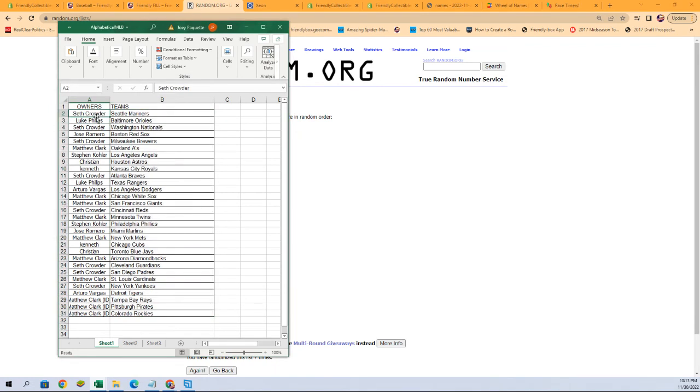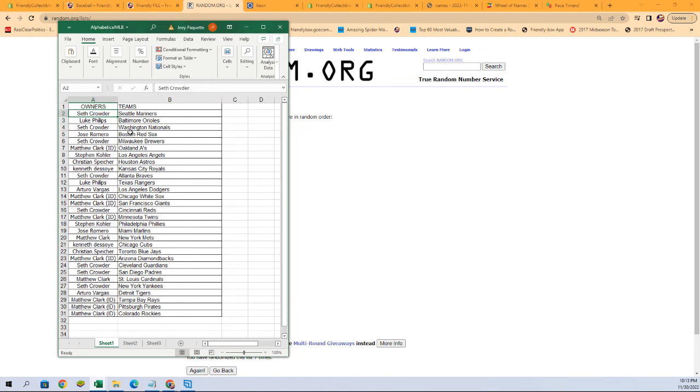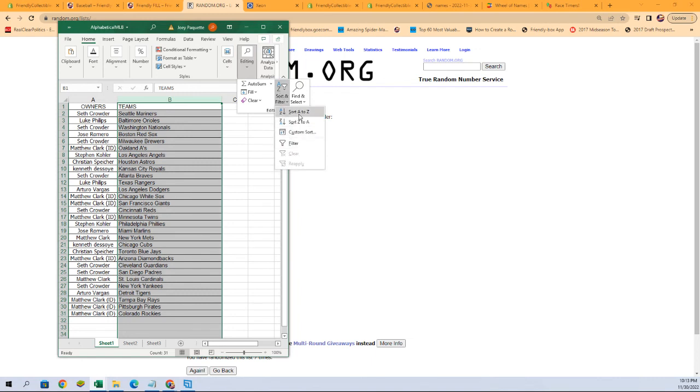All right, there we are. Starting out with Cess C with the Mariners, Luke P with the Orioles, and it goes all the way down to Matthew C with the Rockies. Now it's a little bit less crowded on the name side. What I'm gonna do now is alphabetize by team names — that's gonna make it easier for sorting and shipping. It'll keep the owners with the teams you have now. A to Z. There we go.